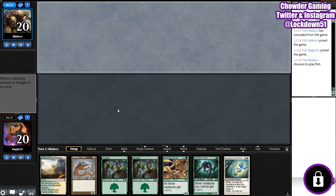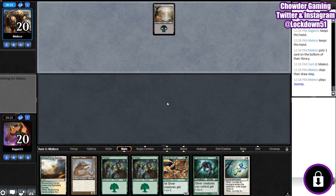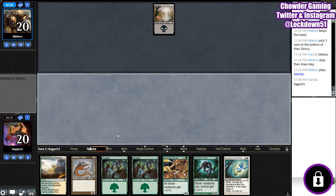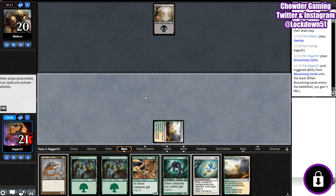Let's try not to mulligan our fantastic hand. This is a good hand, so we will keep this. We'll lead with our Metallic, just in case they try to get us to sacrifice something again. Or maybe we'll actually lead with Blossoming Sands — yeah, let's lead with Blossoming Sands. I think that might be better. Let them tap out a little bit. I don't want them doing anything funny here.